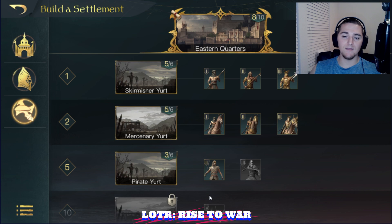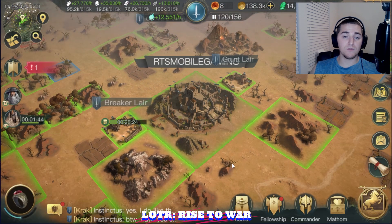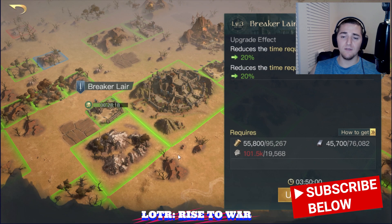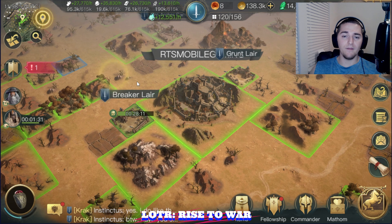My Eastern Court is Level 8, and very soon I am currently working on saving resources in order to upgrade my Breaker Lair and get Alchemists. Alchemists are the next big thing for me. So later today, in the next 2 or 3 hours, I'll have Alchemists unlocked. I've really, really focused on getting high resource income.